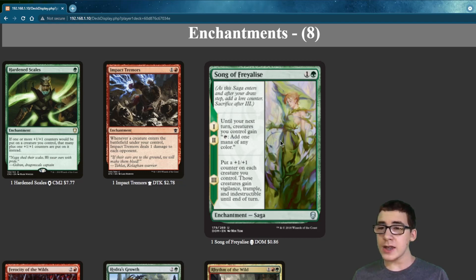A Song of Freyalise — until your next turn, creatures you control gain the ability to tap for one mana of any color. And at the third chapter, all your creatures get Vigilance, Trample, and Indestructible.